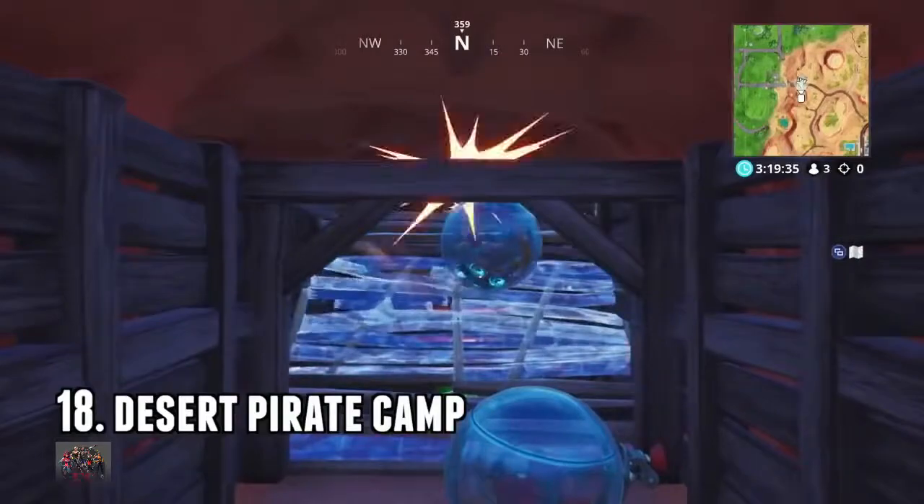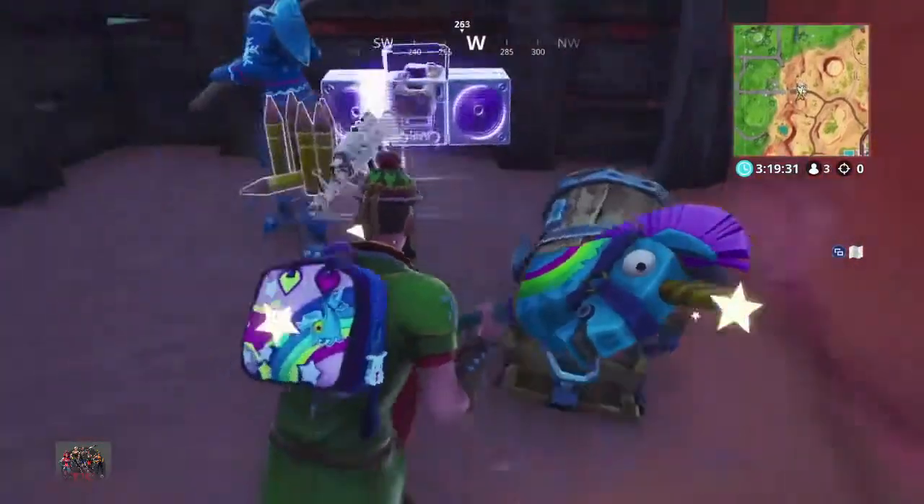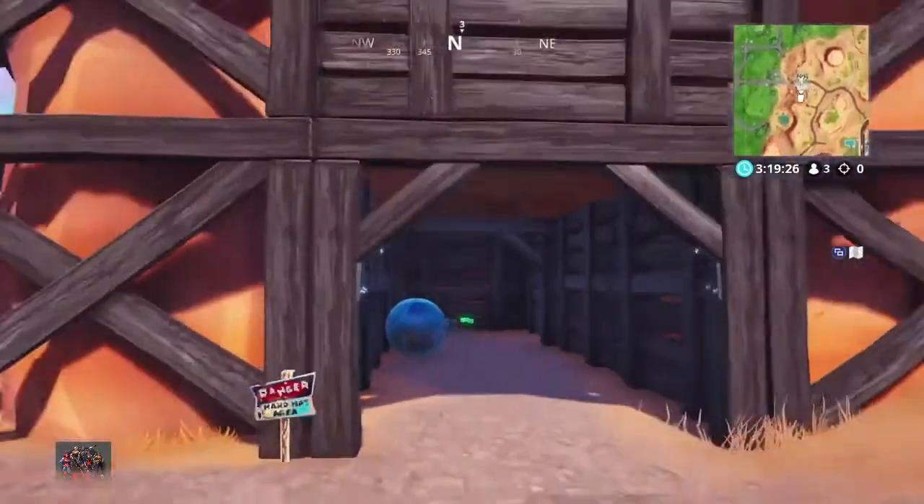Number 19: desert bridge, on top of the planks. You want to build a staircase for this one, open the chest, and then yeah, no one's gonna look for you back there because the wall's not broken — no one knows you're in there.